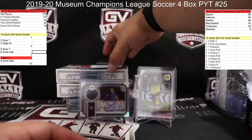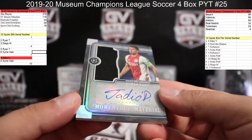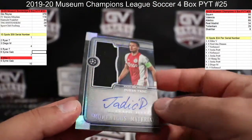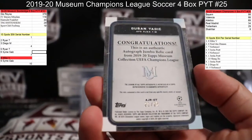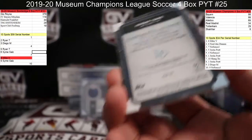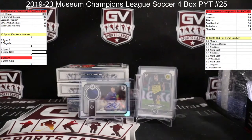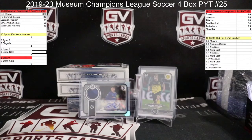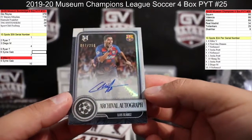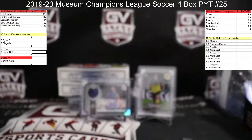Next up, we got Dušan Tadić for Ajax — jersey autograph — going to J, 21 of 25, short printed. There's a base patch to 25. And for Barca, not bad — number to 250 — Luis Suárez for Barca — that is Gilmar.